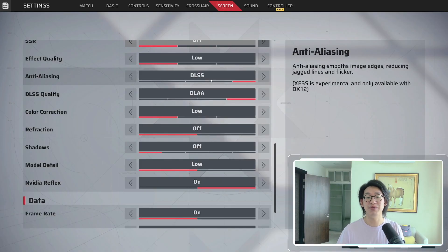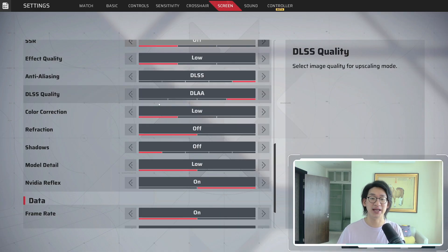So if you are using an NVIDIA card, please make sure to enable DLSS — this will help you significantly gain more FPS. Under DLSS Quality, it's very important to understand that the translations are wrong. Performance is on the far left, then it's Balance, then Performance is actually Quality, and DLAA is the highest quality one.